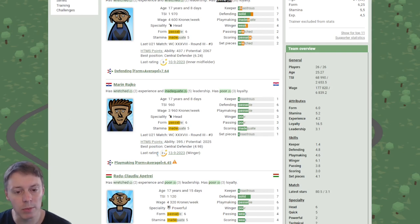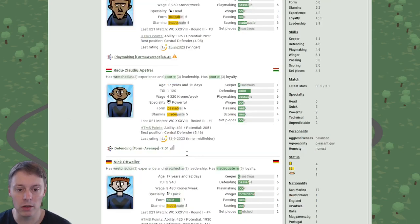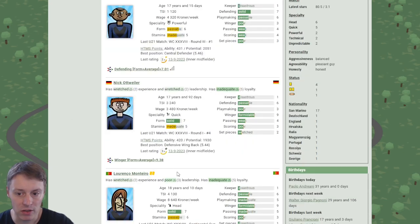Initially we're just training playmaking to get started. The second profit player is Petrai. Just like Rajko, he'll be able to follow the cycle because he's basically a defender — solid defending, passable playmaking, and weak passing and scoring. He's powerful, so he'll be able to follow the other guys in the cycle as well. Moving on to Nick Ottweiler — he's a winger. We'll be building playmaking skills on him. He's also passable in defending, and we'll look to sell him once we move on to defending training, but he should give us some profit too.